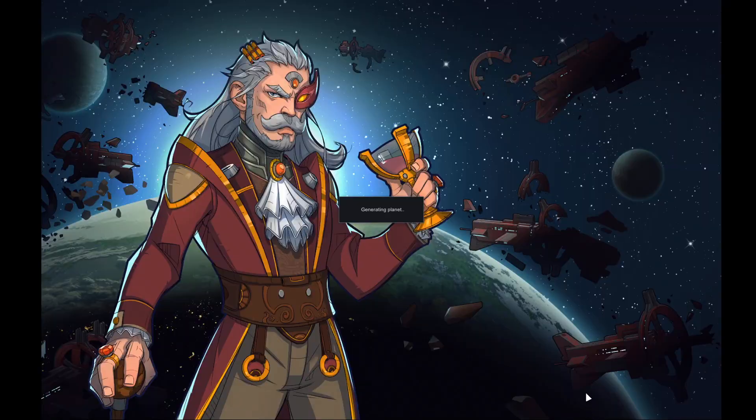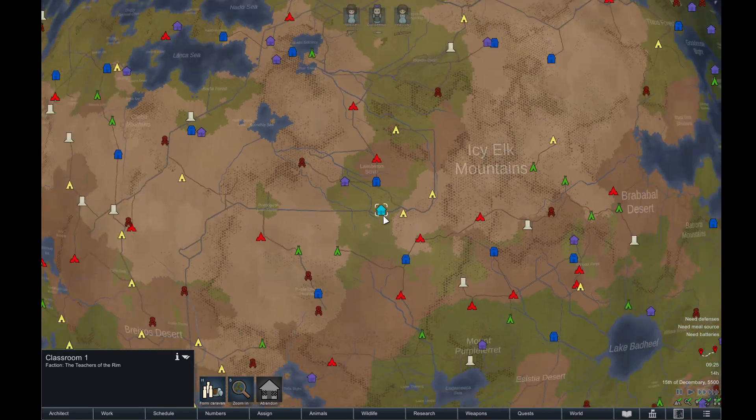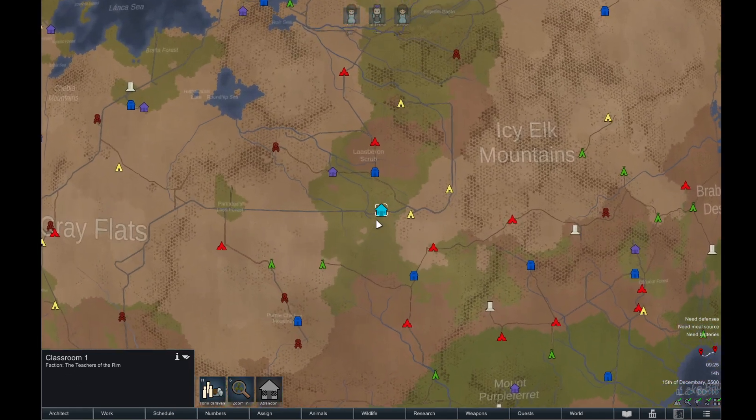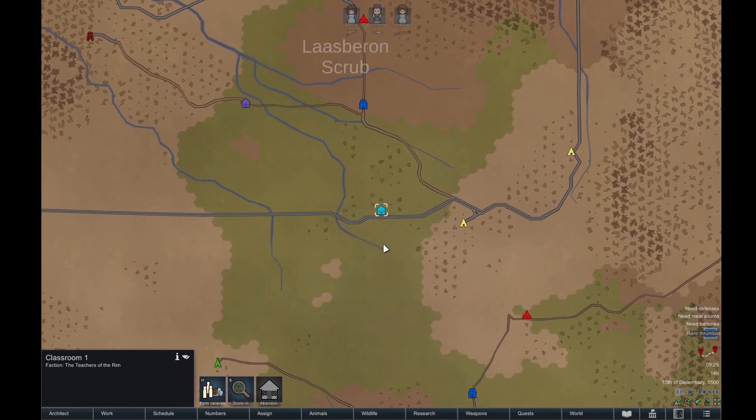That really doesn't come up until you go to World. Every time you reload the game you'll have to reload the world. Now you can see our colony is called Classroom 1, and this is where we are in the scheme of the world. All other settlements have a name — the faction is the Rexios Pact, and the settlement is called Kuro Grassland. So anyway, we are the Teachers of the Rim and this is our Classroom 1.